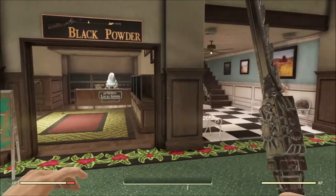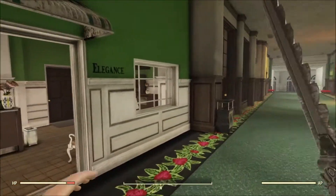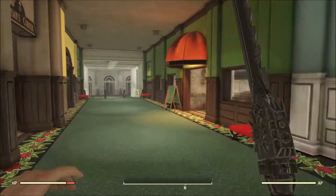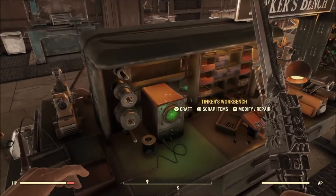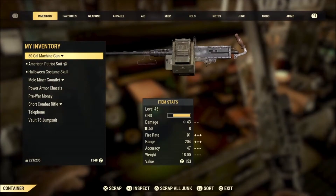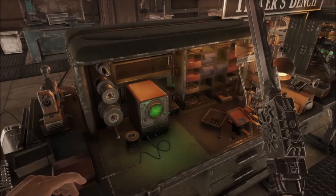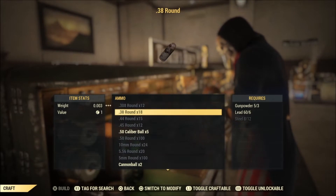In addition to introducing fully voiced NPCs to the world of Fallout 76, Wastelanders brings a brand new questline, new locations, new enemies, new weapons, a new reputation system, and much more. Currently, Fallout 76 owners will not need to purchase any additional content to play Wastelanders — this expansion is completely free. For those who want more, Bethesda is also offering two faction-themed content bundles for purchase, as well as a combination bundle giving players access to exclusive cosmetic and camp items.